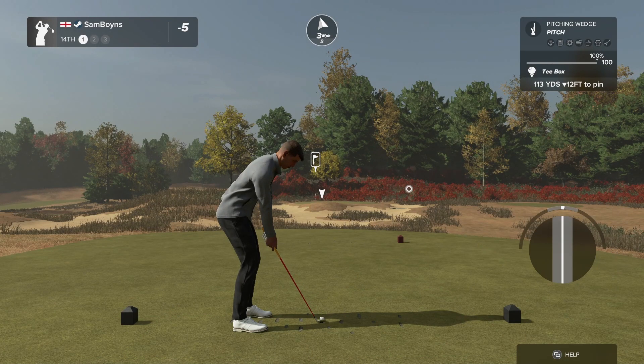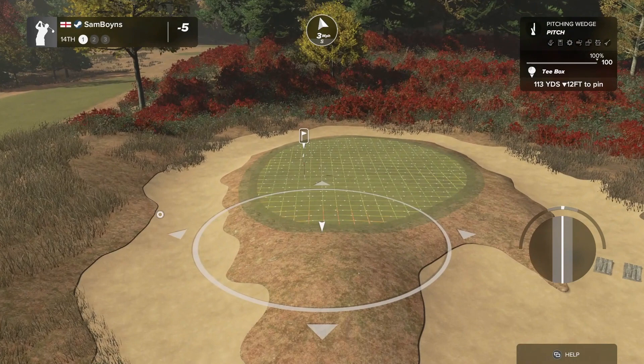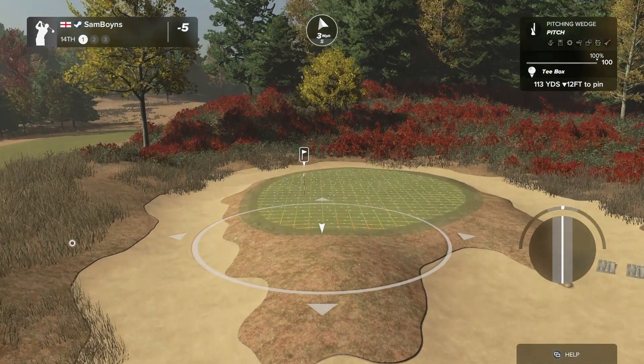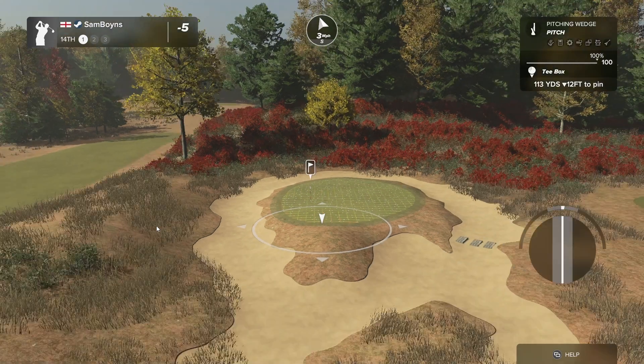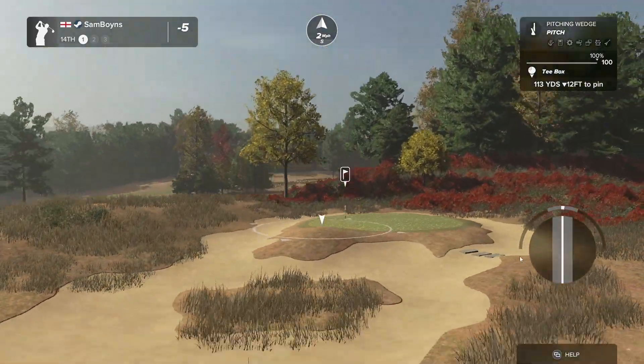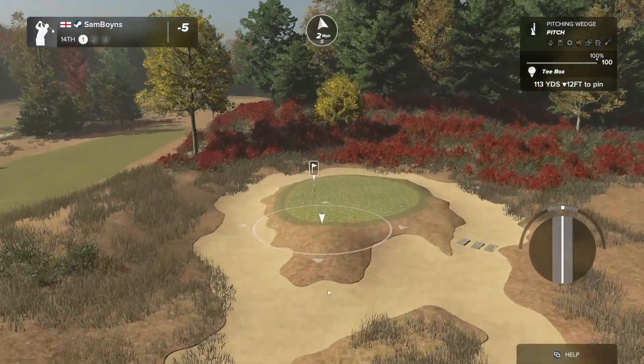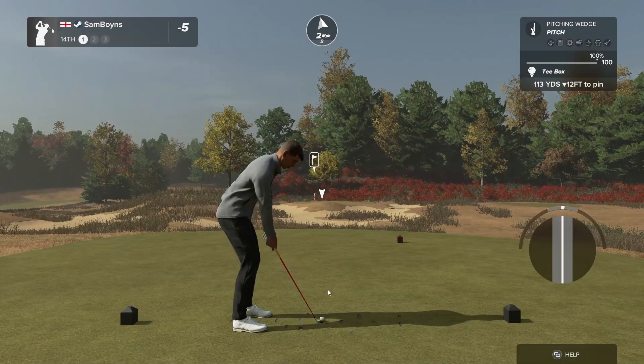This is a really nice green site — banked into the red bushes again. I like the waste bunker, though the grass is getting into it a little bit much in places. I think it looks better when the grass is just back from it, and maybe the sculpting here is a little awkward compared to where it's flatter on the back edge. Maybe that just needs a little bit more care and attention.